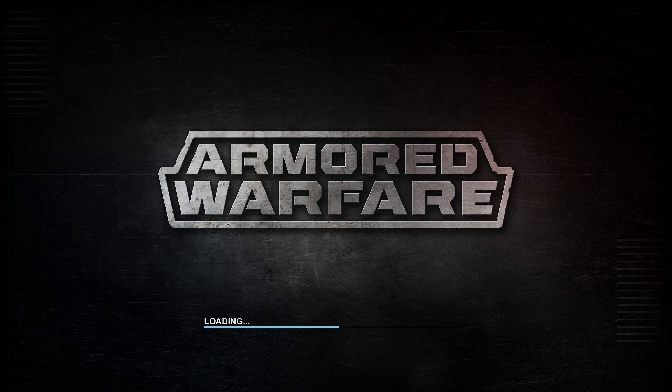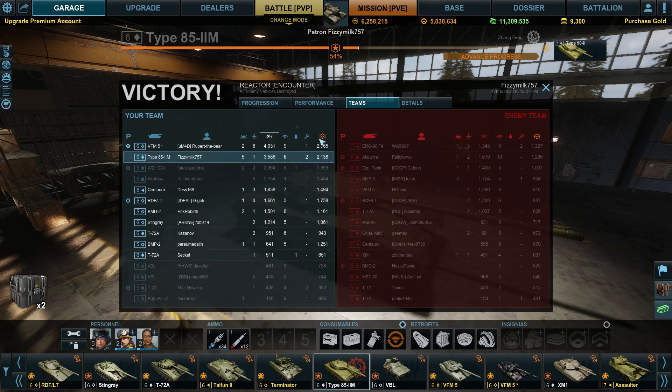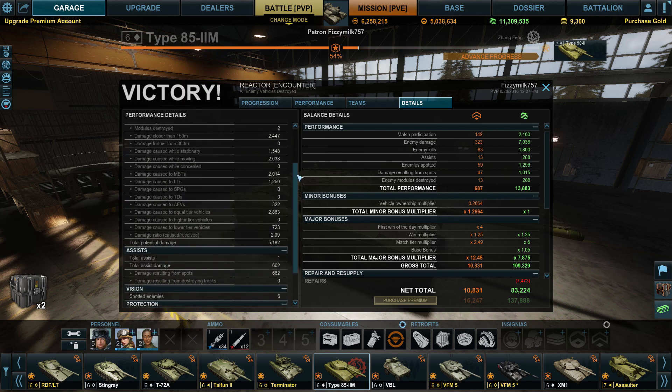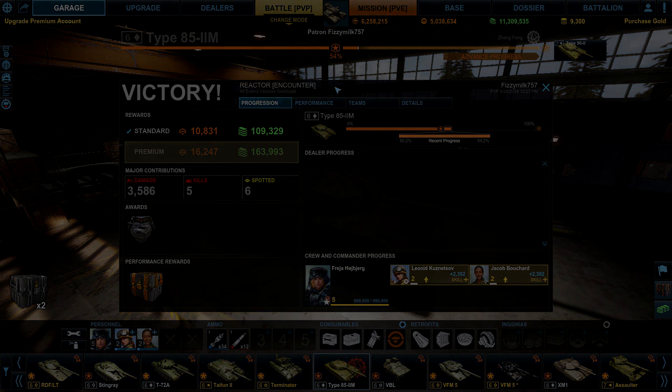The Type 85-2M - I think it's actually quite good. As much as it's a knockoff of the T-72A, it's probably the second best Tier 6 main battle tank. Three and a half thousand damage, five kills, six spots, ten thousand reputation, just over a hundred thousand credits - top on kills, second on damage and reputation. Only a VFM beat us, and the VFM is ridiculously overpowered. I do enjoy this tank and recommend the Chinese MBT line - they can be quite effective when you learn to play around the weakness of the big lower plate.